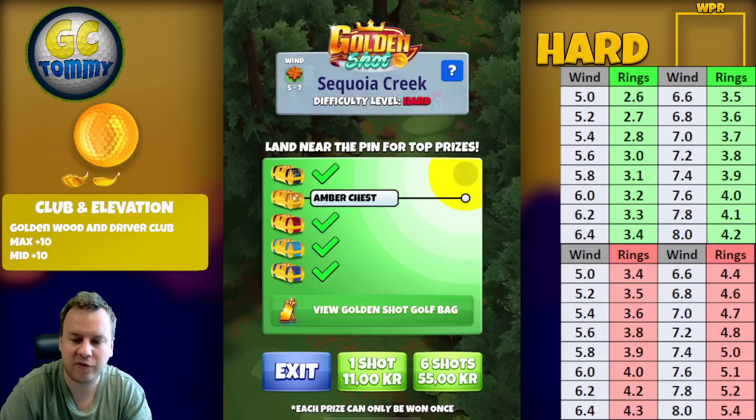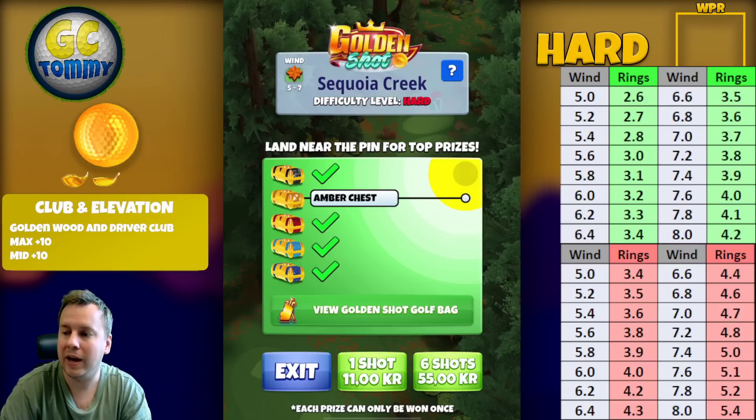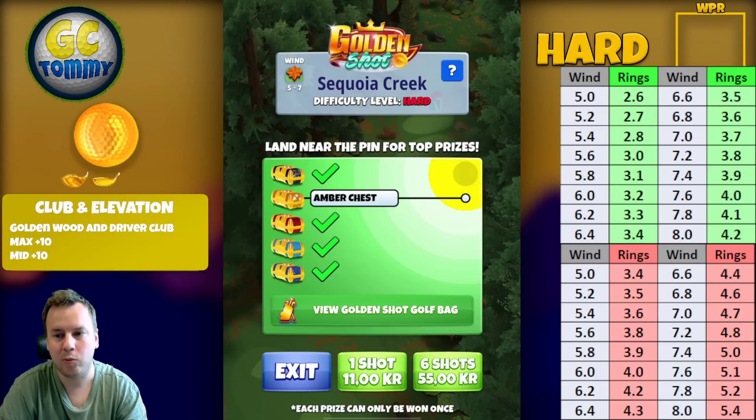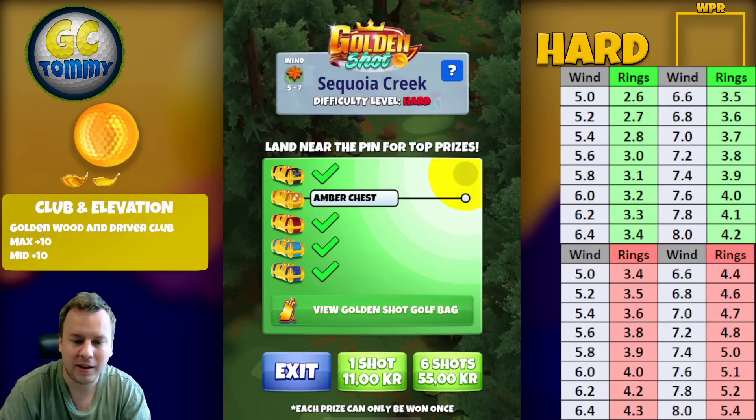We have two landing positions: one for tailwind and crosswind, and one for headwind alone. The one that will give us the best success overall is the headwind one, because we're going to play a rough bump.